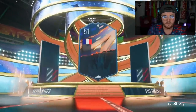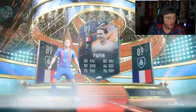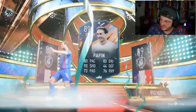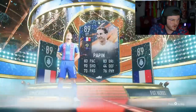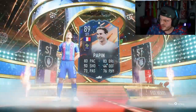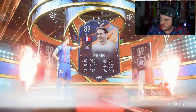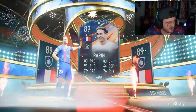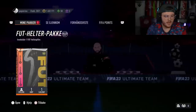Here we go — what nation? French striker. Could be good. Papin. I honestly got scared — I thought that might have been Ginola. I don't know if he's actually worth a whole lot. Is that an L? I can't find him — I've just clicked on his World Cup mode by accident. What is Jean-Pierre Papin worth? 91k? Yeah, not ideal. It's the 83 pace that puts people off. That is just not ideal.